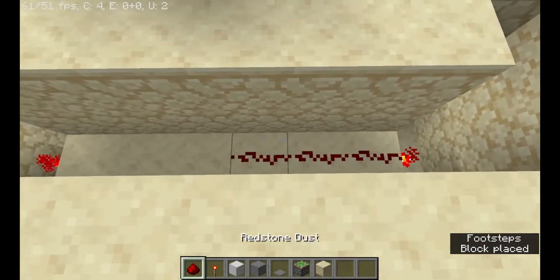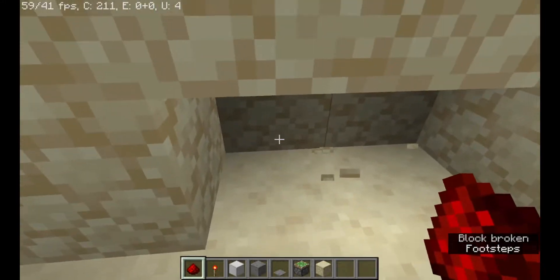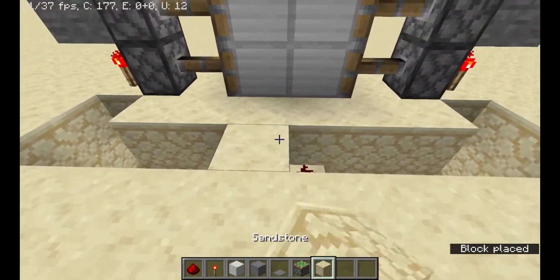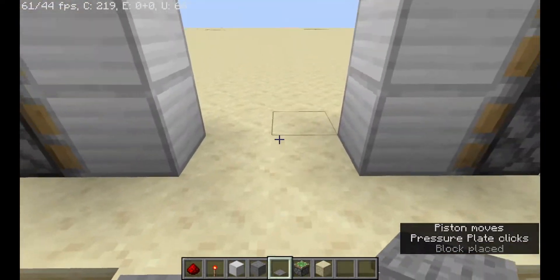All you need to do is count out six, then place pairs — one, two; one, two; one, two — and place down sandstone or whatever block you want for the floor, and then boom, this side's done.